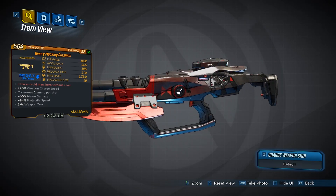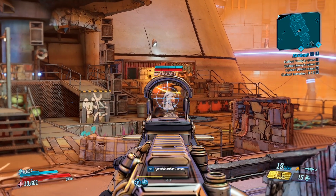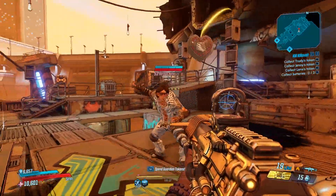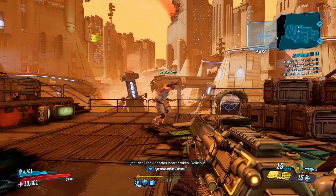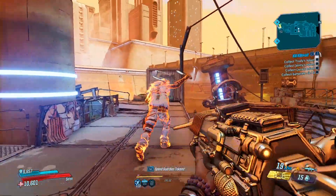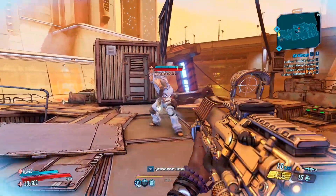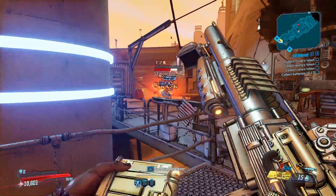So there you go — he will drop three legendaries: the Psycho Stabber, the Sawbar, and the Cuttsman. As for trivia, he is called Borman Nates as a play on words of Norman Bates, the character from the 1959 novel Psycho, which was then made into a film. It's one of the classic films of all time, and it's not just the character himself that references Psycho — the Psycho Stabber weapon he drops is also tied to that character.